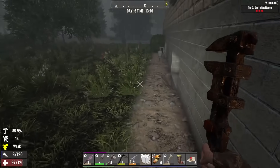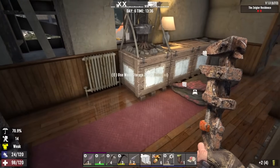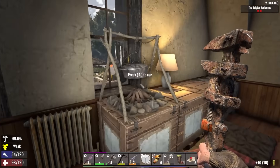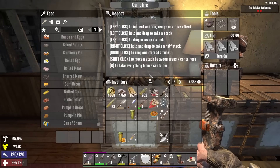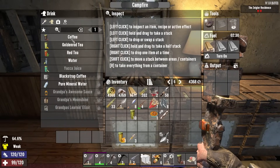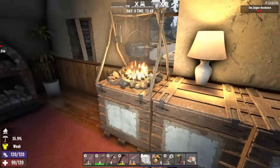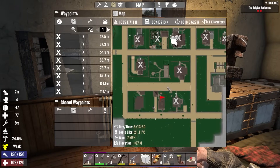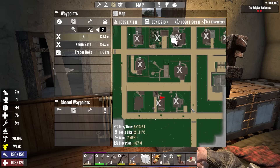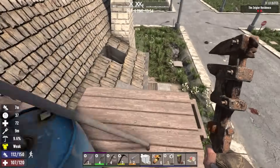We looped all the way around. Grabbing my bike and doing an unload because I am full to the brim. We got water here and there — very nice. I may want to start boiling that up. I got 10, that's actually pretty good.